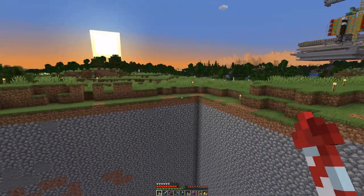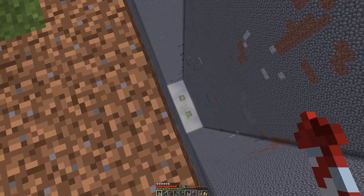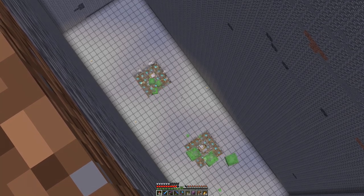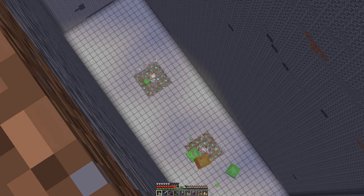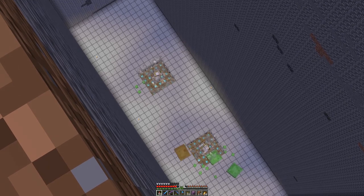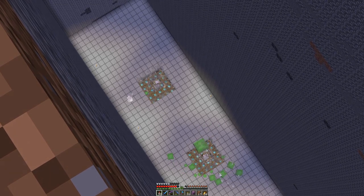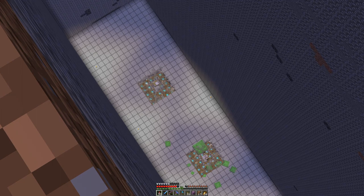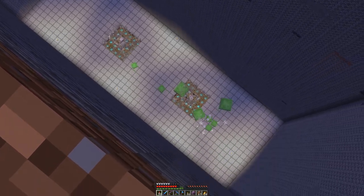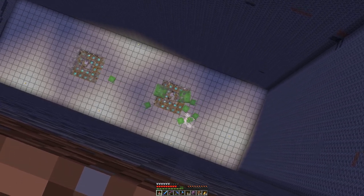We still have this clear dip where it goes down, and in the time it took me to build the walls up, each chest is about half full. That's eight double chests that are half full — so that's basically eight full chests of slime balls.